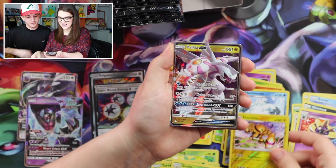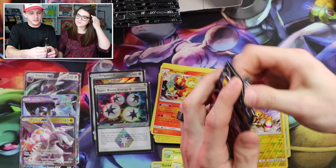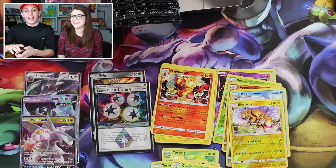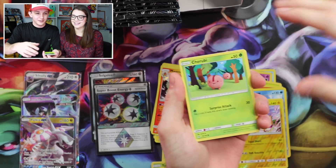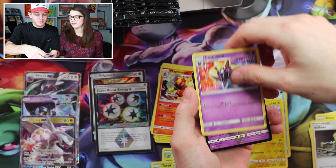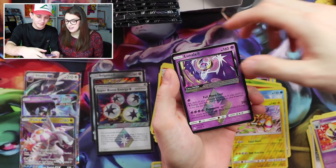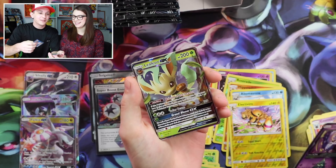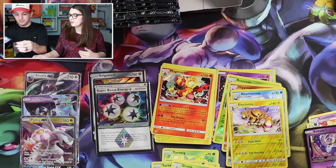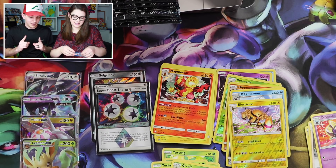Glameow, Snover, Hippopotas, Shinx, Bronzor, Volkner, Cosmoem, Lunala — oh! Ultra Prism — third Prism! Can we get an Ultra Rare in the same pack as a Prism? Yes! And we got the Leafeon GX! It's gonna be a Grass Energy — Psychic. Oh man, that is awesome. So we got the Solgaleo and the Lunala Prism — we got both of them! And we got the Leafeon. Three Prisms, one box. That is awesome. Already at five Ultra Rares with like ten packs left.